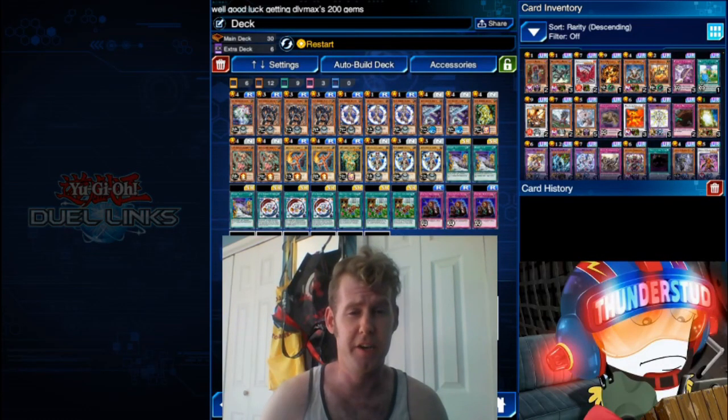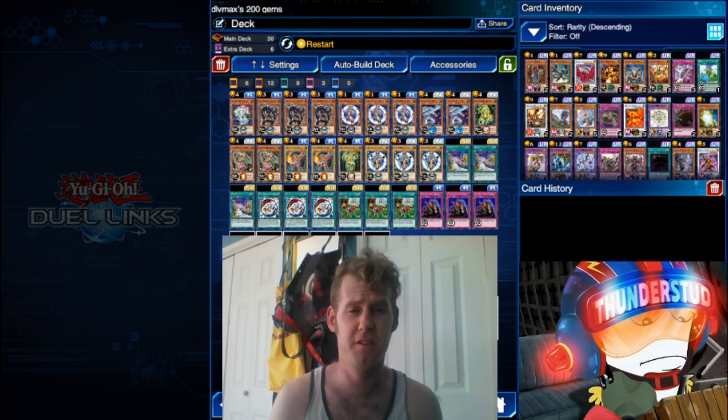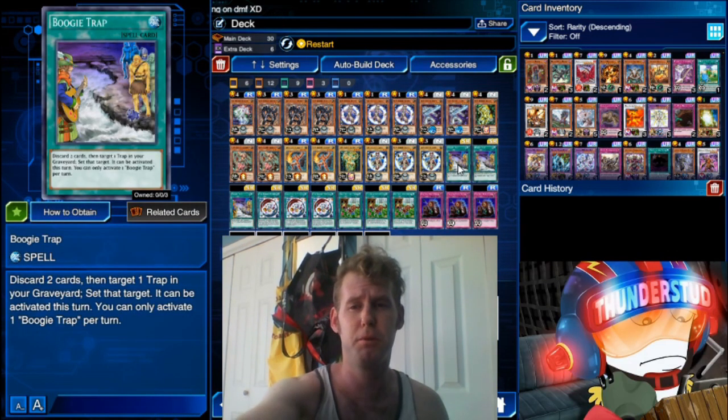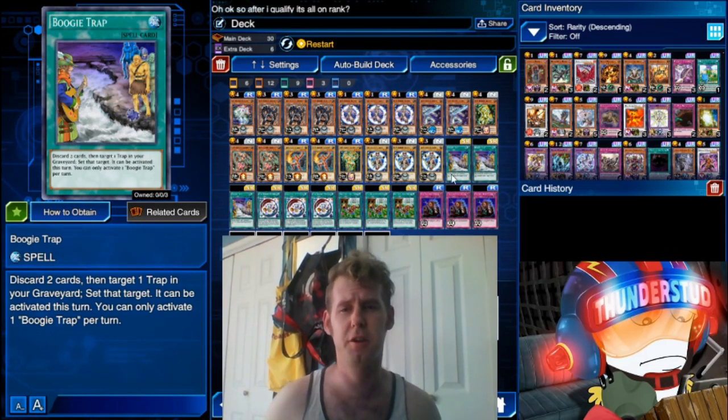Hey guys, Thunderset here showing you some new cancer — it's totally disgusting. I didn't invent this myself, somebody burned me with this on the ladder and it actually worked. It was terrible, blew my mind. It uses Boogie Trap, and what you do with Boogie Trap is discard two cards and target one trap in your graveyard, set that target — it can be activated this turn.